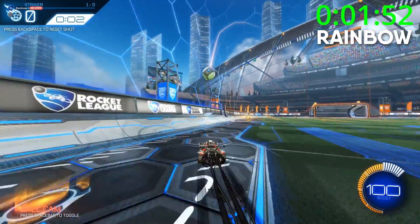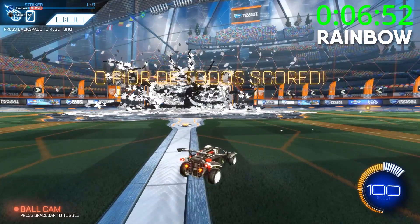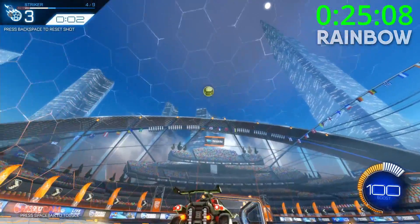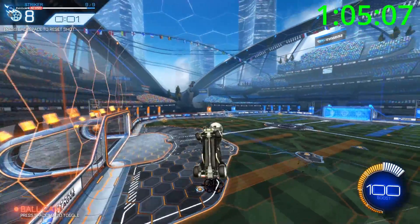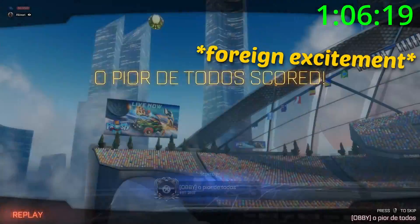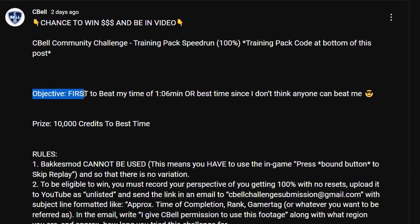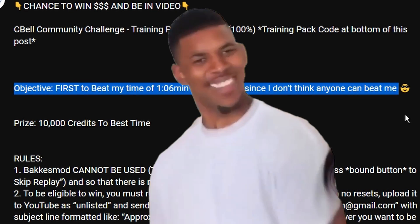The challenge was only going to be live for about 48 hours or so, and after just 10 hours in, someone messaged me with their attempt — a guy named Rainbow — and he flew through my training pack no problem. He did everything I intended, making every shot go in at pretty much max speed, and by the end of it all, his final time was 1 minute, 6 seconds, and 90 milliseconds, making him the very first person to beat my time. But something was wrong. If you look at my challenge post, I wrote 'first to beat my time of 1 minute 6 seconds, or the best time since I don't think anyone can beat me.' That sounds a little bit confusing.